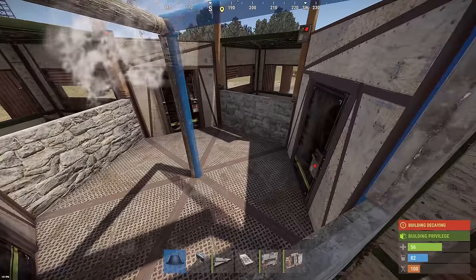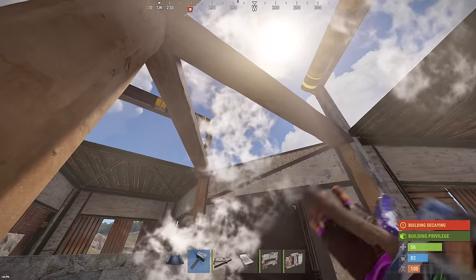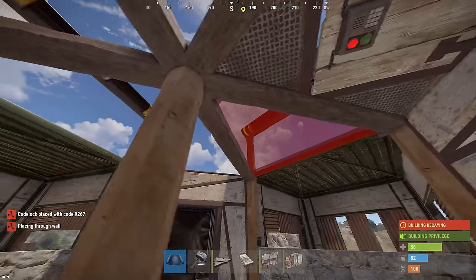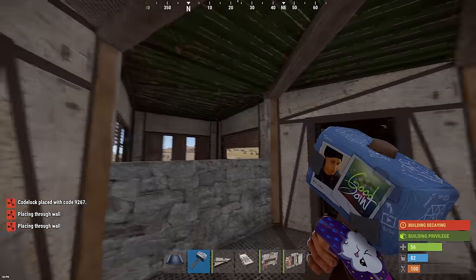Next, here in the center, we install door frames for double doors everywhere — this is necessary for the stability of our fifth floor. In absolutely any place, we add a frame for a triangular hatch and install it. Then we close everything with ceilings and upgrade to sheet metal because it's cheap. Here's a simple fourth floor for you.